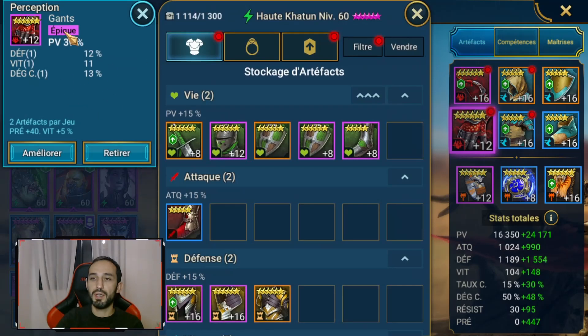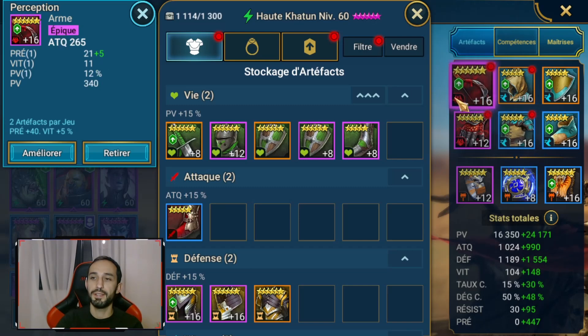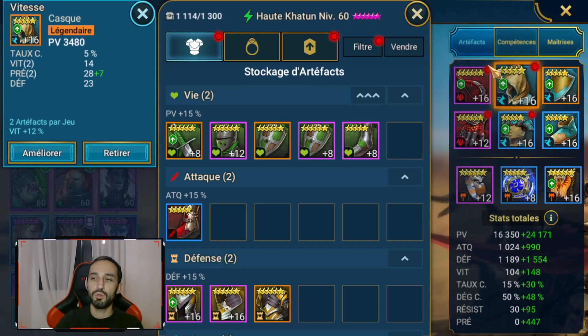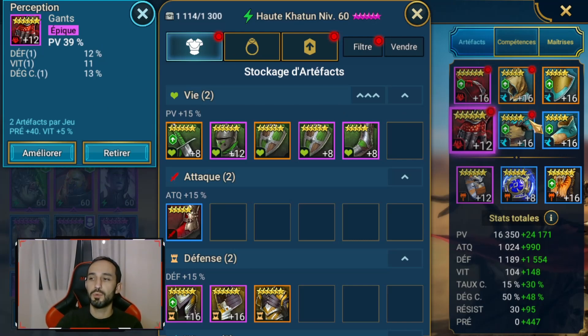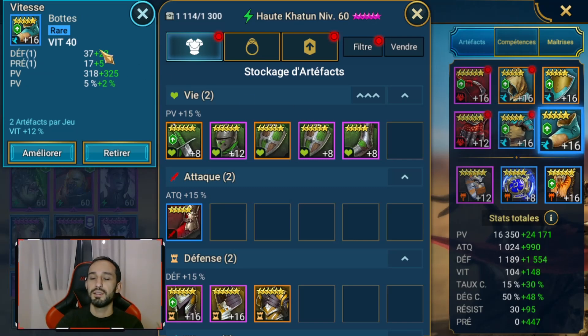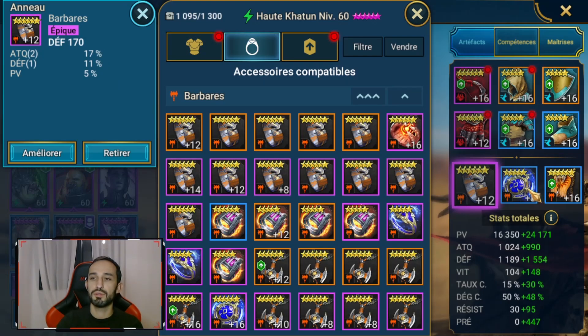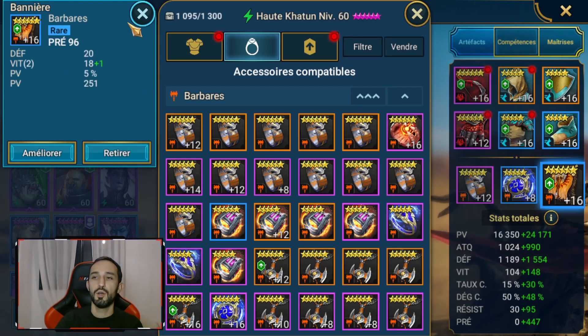Même si vous n'avez pas des gants ou jambières en PV pourcentage ou en précision — si c'est de l'attaque flat, même si ça ne nous intéresse pas — au démarrage, partez de toute façon sur les sous-stats de vitesse et le 7 vitesses, c'est ce qui nous intéresse. La mienne est en précision/vitesse/PV en arme, vitesse/précision sur son casque, vitesse/précision sur son bouclier avec un peu de PV pourcentage, des gants PV pourcentage avec de la vitesse, une jambière en précision avec sous-stat de vitesse, des bottes de vitesse avec sous-stat de précision.